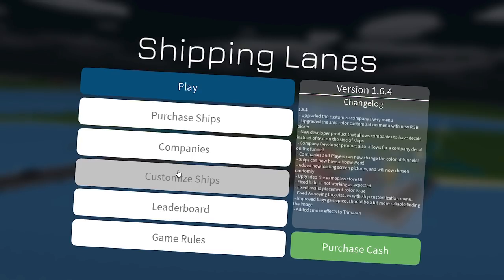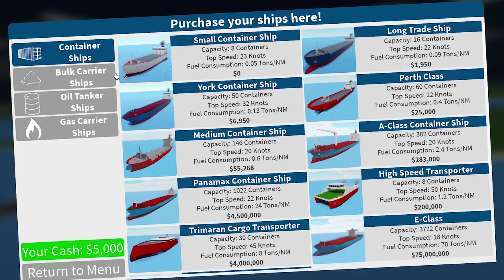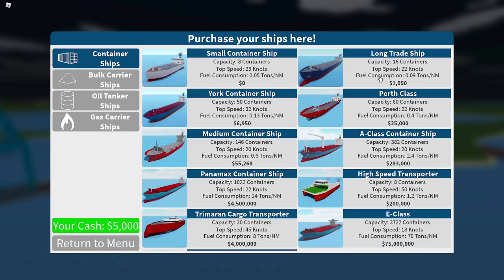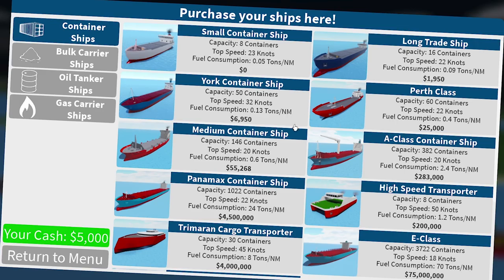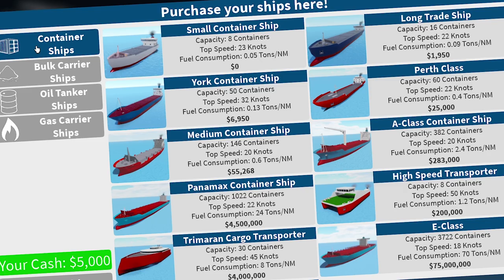I'm really curious about it. Check this out — you can go here and look at all the ships. You can get different cargo ships. We've got this one and I have 5,000 cash. I could probably buy a better one. I can get a long trade ship. Here's the differences between these: they have different capacities, different fuel consumption. This one's going to consume a lot more fuel, this one's faster. That seems to be the main statistic we need to worry about. Oh, these are just container ships.